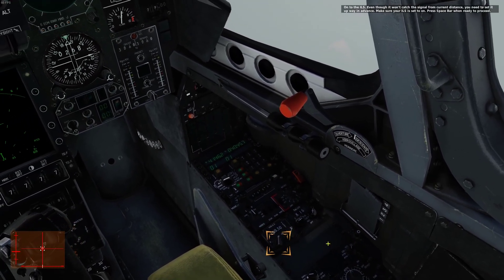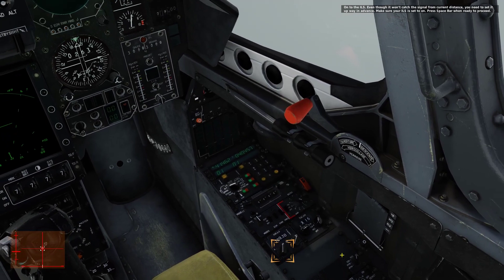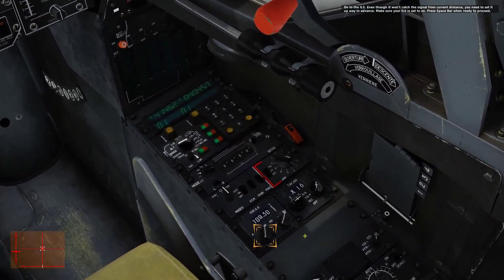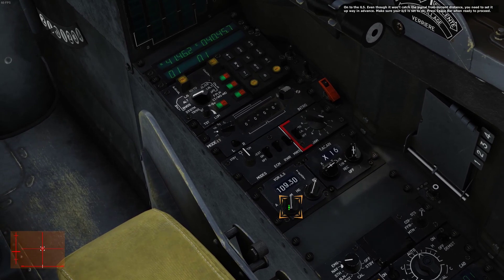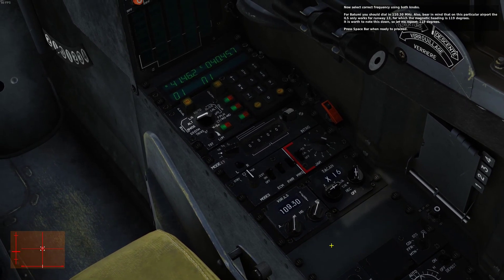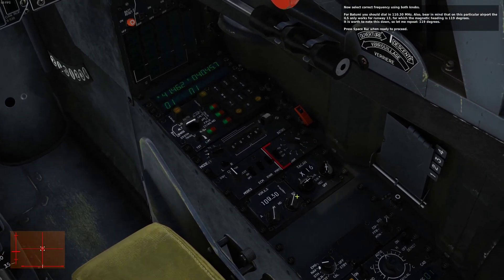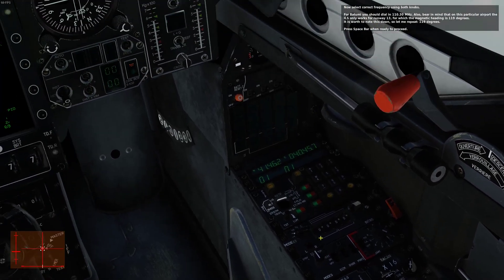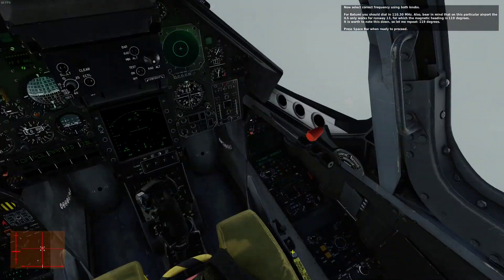Onto the ILS. Even though it won't capture the signal from our current distance, you need to set it up well in advance. Make sure your ILS is set to ON. Now select the correct frequency using both modes — for Batumi you should dial in 110.30 MHz. Also bear in mind that on this particular airport the ILS only works for runway 13, for which the magnetic heading is 119 degrees. It is worth noting this down.